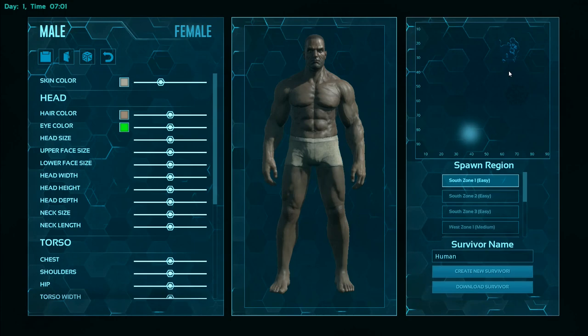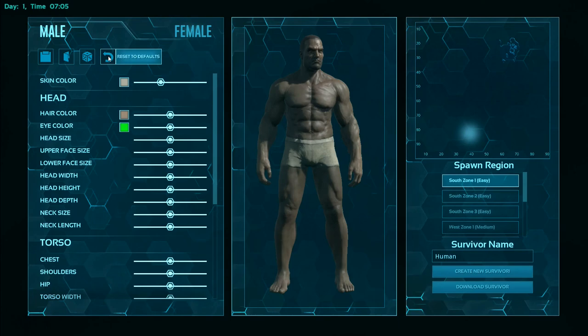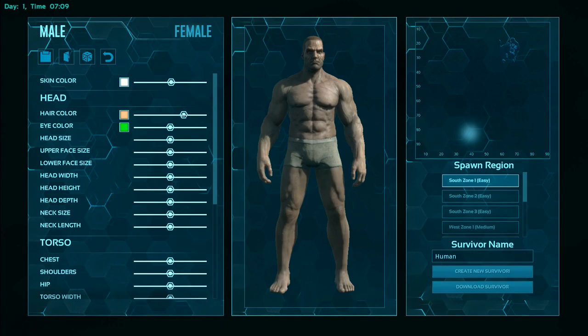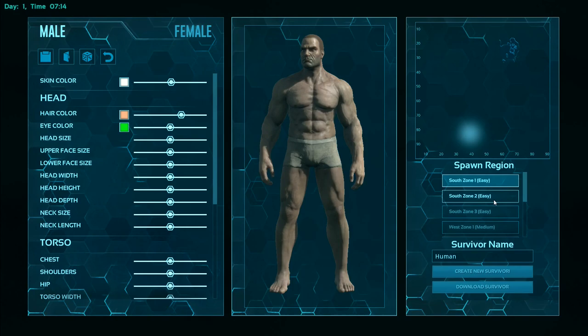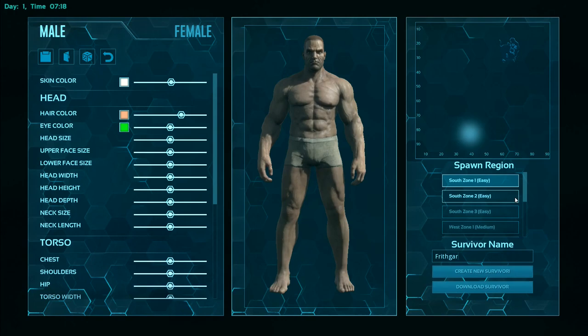There's a bit right up in the top corner and I'm not quite sure why that's loaded up. You can go in here and randomize this and get some very strange looking survivors. I'm going to make it look more like me though, which is red hair and pasty white skin. We will not call ourselves Human — we will call ourselves Frithgar.